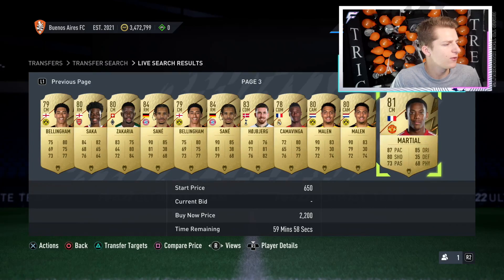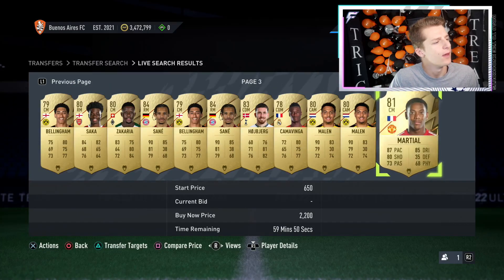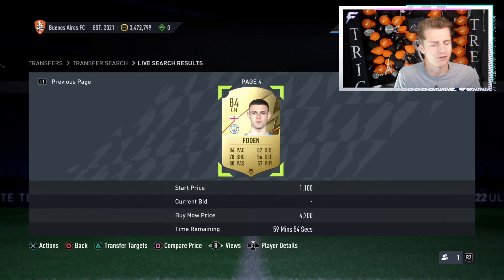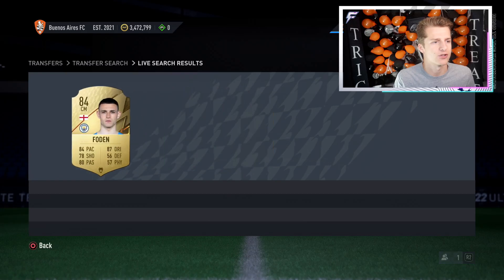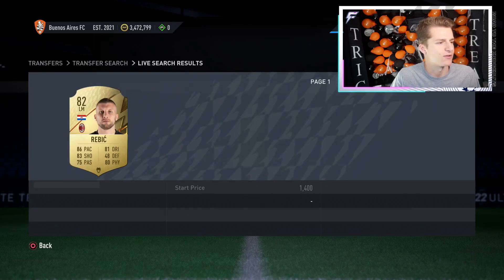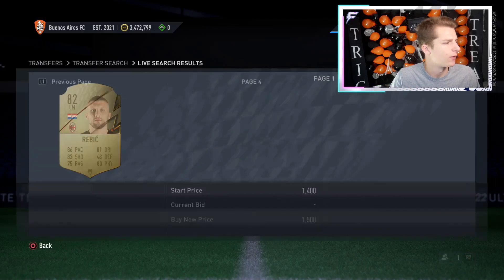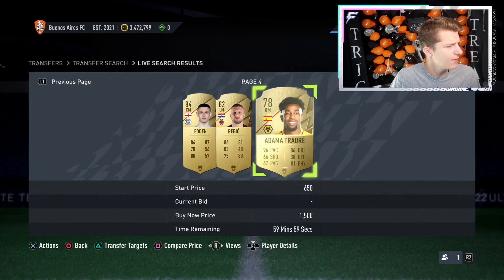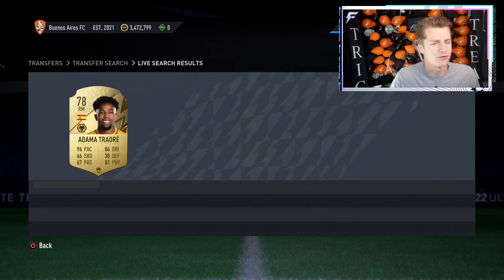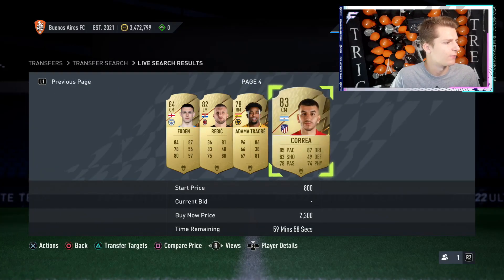When doing this method, you're ideally buying for no more than 500 coins more than what the player is worth without the Hunter. You'll learn via trial and error what players sell for. The rule of thumb is no more than 500 coins over their base price. Midfielders are good because the players that don't sell are normally strikers, so it's quite hard to lose coins on midfielders.